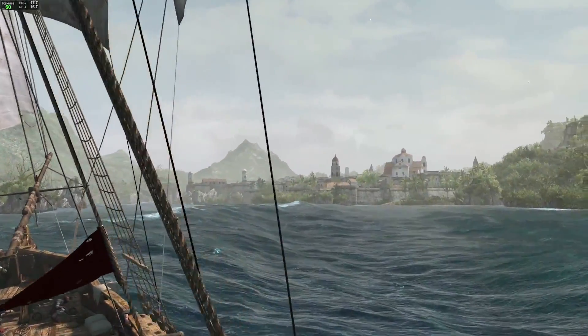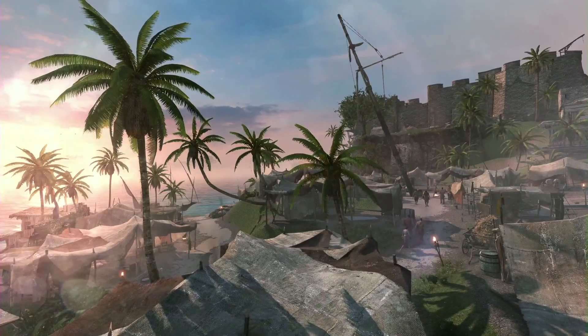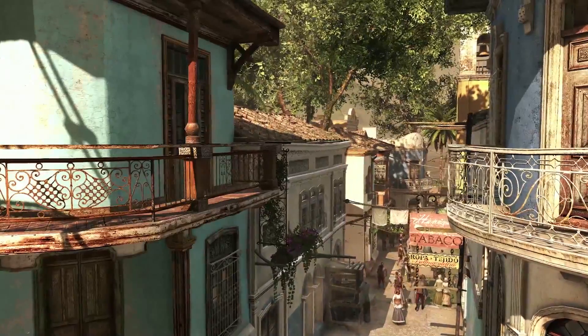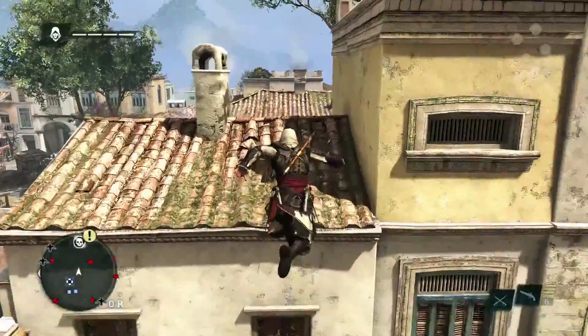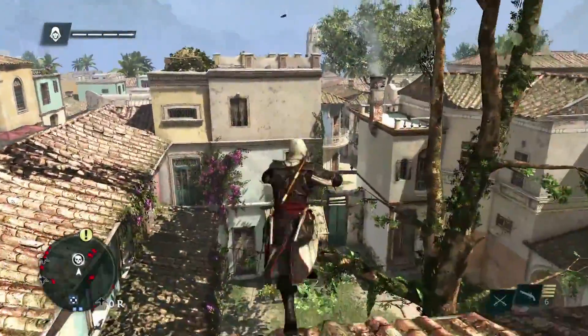Now that we've finally reached Havana, one of our three major cities along with Kingston and the Pirate Haven Nassau, each city has a unique flavour and feel. Havana is a Spanish-styled city, built as an homage to the cities from AC2. We loved the roof running and the verticality of those cities, so Havana was built with that in mind.